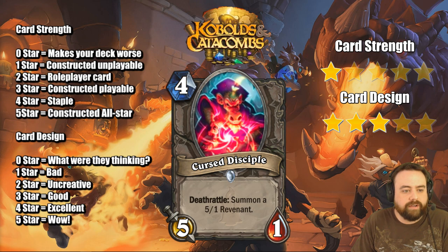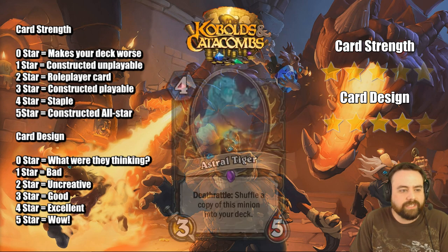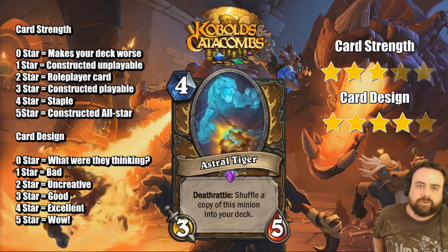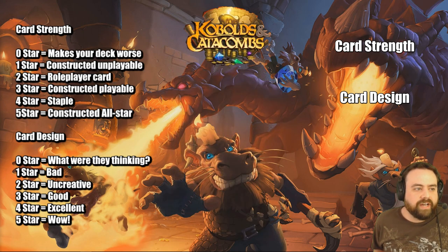Cursed Disciple, 4-mana 5/1, Deathrattle: summon a 5/1. So if you didn't just want one Magma Rager, you wanted two Magma Ragers, here you go. Against certain classes without access to pings, this is actually pretty good and pretty scary. I don't think this card's very good, but in some situations it's super scary. Astral Tiger, 4-mana 3/5 — passes the vanilla test. Deathrattle: shuffle a copy of this minion in your deck. Very cool — this is looking to synergize with the recruiting deck where you only put 4-drops or higher in your deck to combo with Call to Arms, as we saw on stream with the big 8-drop. Very cool card, I like the design a lot. Nothing unfair about this card.